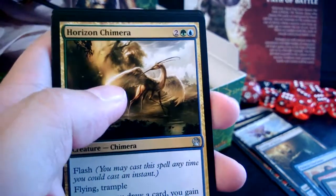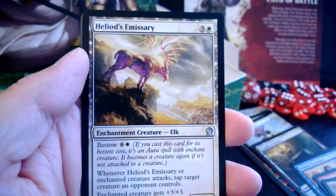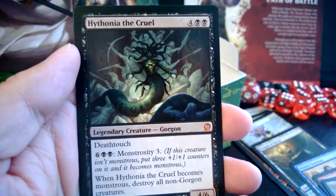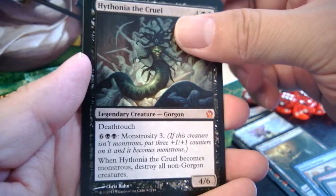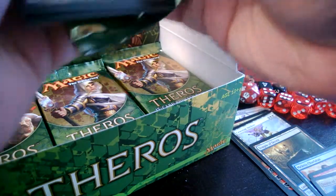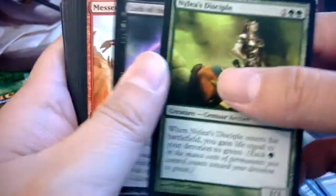My computer just went to sleep again — I should turn off that setting. Horizon Chimera, Heliod's Emissary, Insatiable Harpy, and the rare is Hythonia the Cruel — our third mythic! Deathtouch for six mana, and when it becomes monstrous it destroys all non-Gorgon creatures. Pretty awesome if you can manage the eight-mana monstrosity cost. Theros's format is definitely slower, which benefits cards like this.